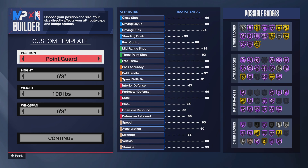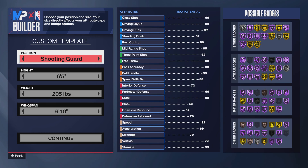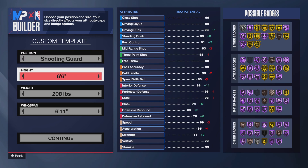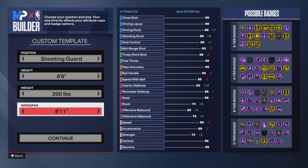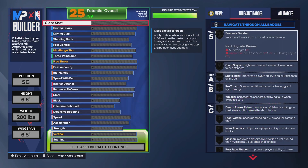Welcome back to another video. In this video I'm going to show you guys how to make a Devin Booker build. Without further ado, let's get started. I'm going to make a shooting guard — 6'6" height, 200 on the weight, and then 6'8" on the wingspan.